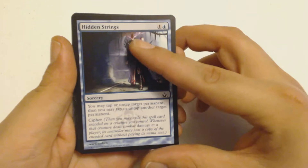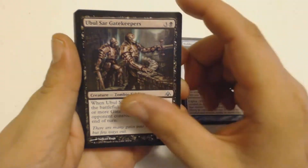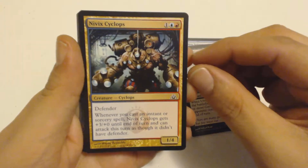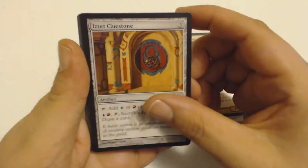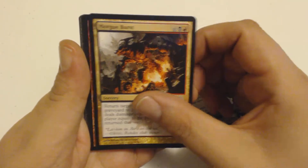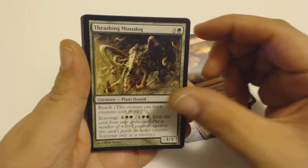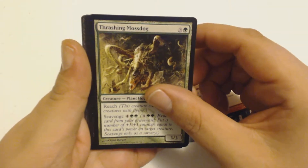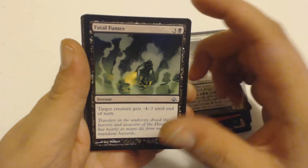First is a Hidden Strings — if you can find it, let me know in the comments. Then Ubul Sar Gatekeepers, Nivix Cyclops, what I think is a Cluestone — couldn't tell you — Mutant's Prey, Morgue Burst, Punish the Enemy.